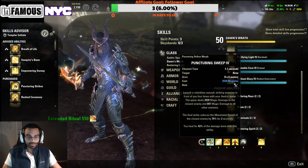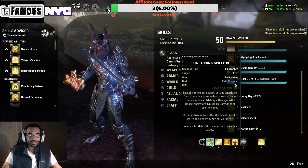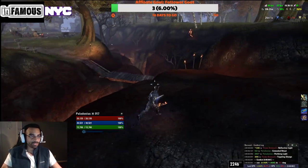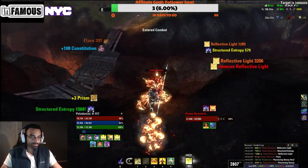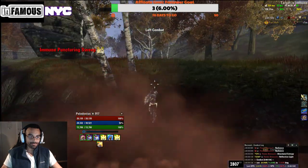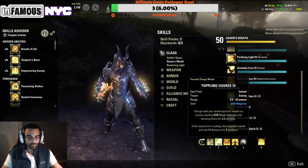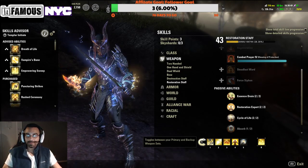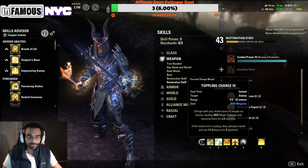On the front bar we're running Puncturing Sweep. Unbuffed in no-CP that's roughly 2k per hit, healing us for 40 percent of the damage. Fully buffed I think it's about 2400–2700 per sweep. Let me check — fully buffed about 2490. Missing a little from max magicka, but we'll probably sit around 2500 damage per sweep fully buffed. We're running Toppling Charge for the stun and gap close, though I'm thinking of switching to Explosive Charge.